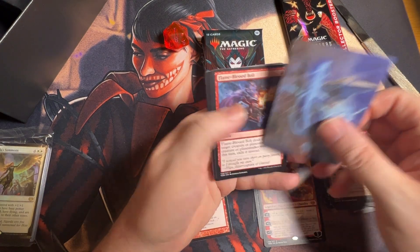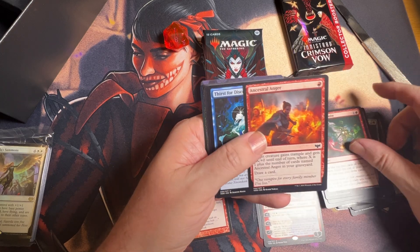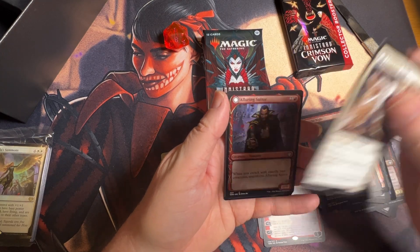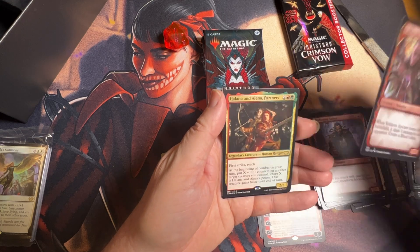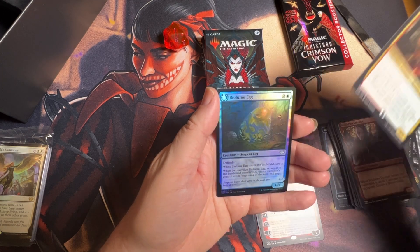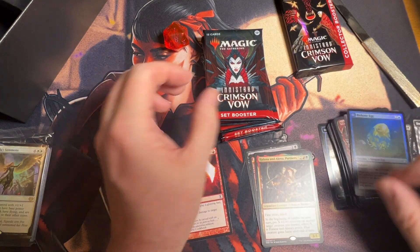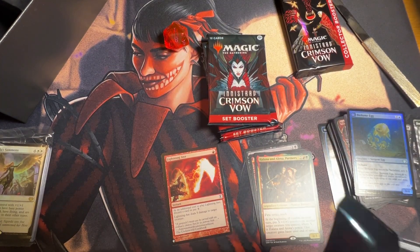We got a signed art card and then a bunch of commons, there's our uncommons. A great showcase and then we're into a rare which is a human ranger. Then an uncommon foil and then just a token. Well, sort of striking out — we're getting multiple rares and/or mythics in a pack.